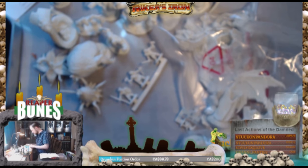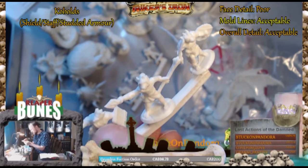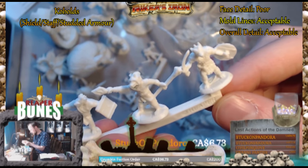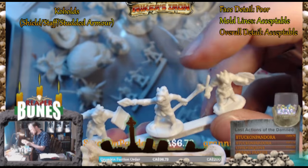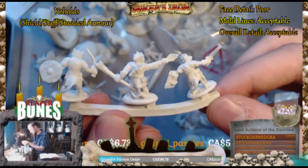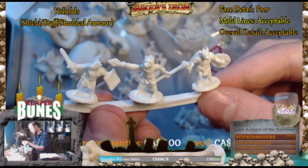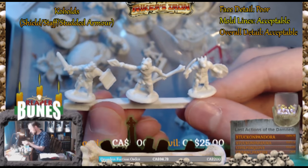There's another group of those little rat dudes here. Their faces — like I said — not really that detailed, kinda sucks. Their swords are doing that stupid bendy thing. But if these are the weakest minis in this set, it's friggin' worth it.